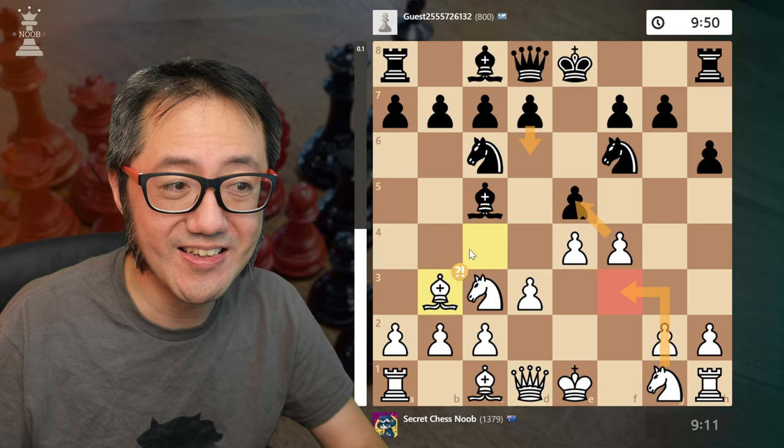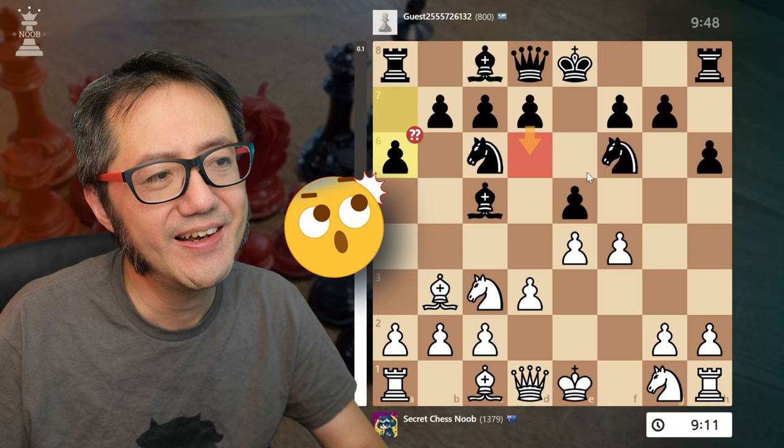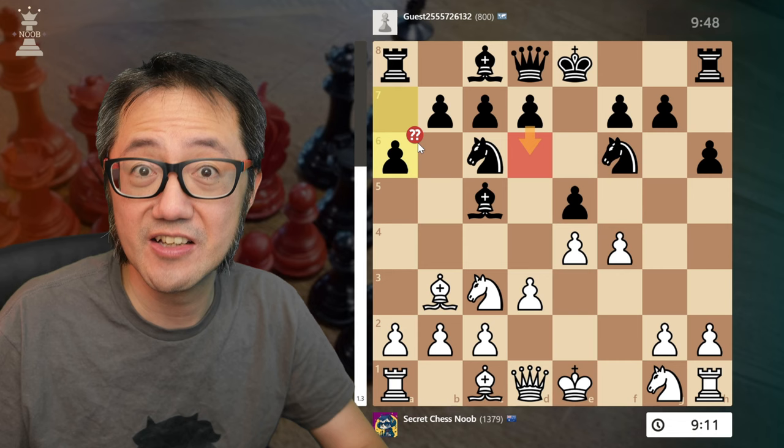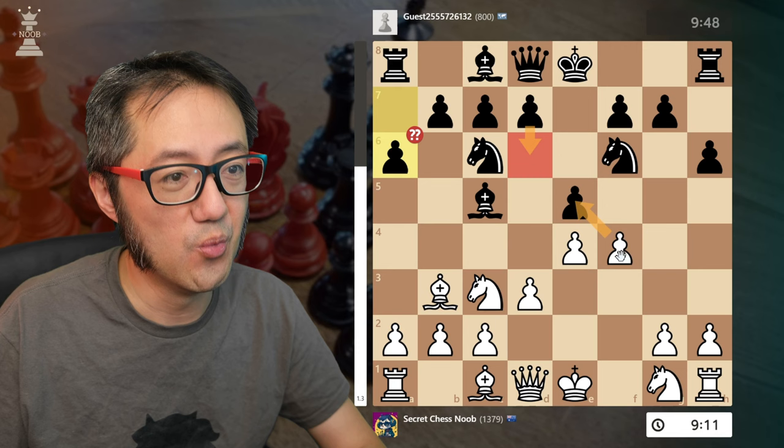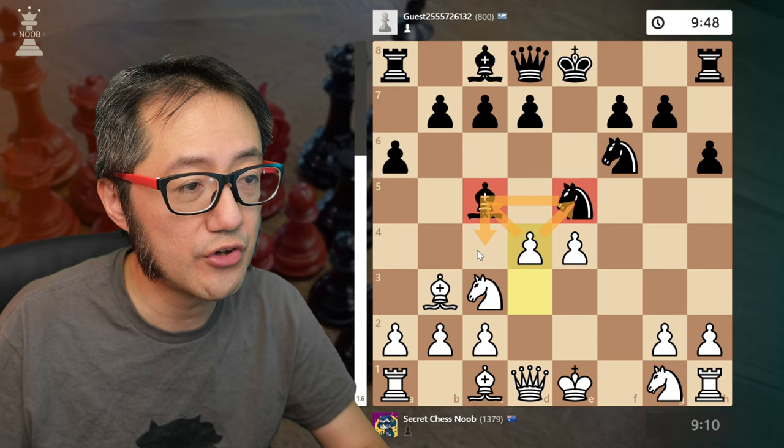I made that move and in this game, black didn't see the tactic either — it is a little bit on the obscure side. They played a funny symmetrical flank pawn move, a6. You can see it's a blunder — plus 2.8, almost plus 3. Because of this, the tactic now works: captures! And if they took back, I now even have a fork. Even if they hadn't taken out their bishop, they still don't have the attack on my bishop, so that still works for me.